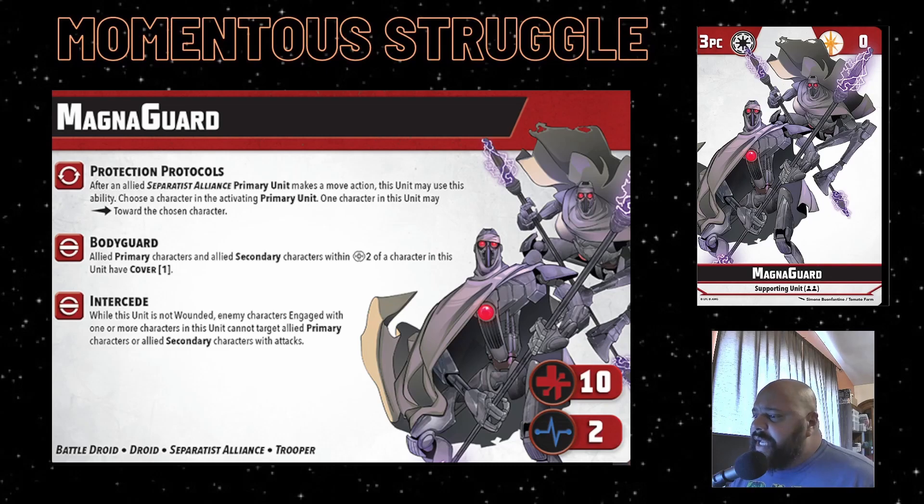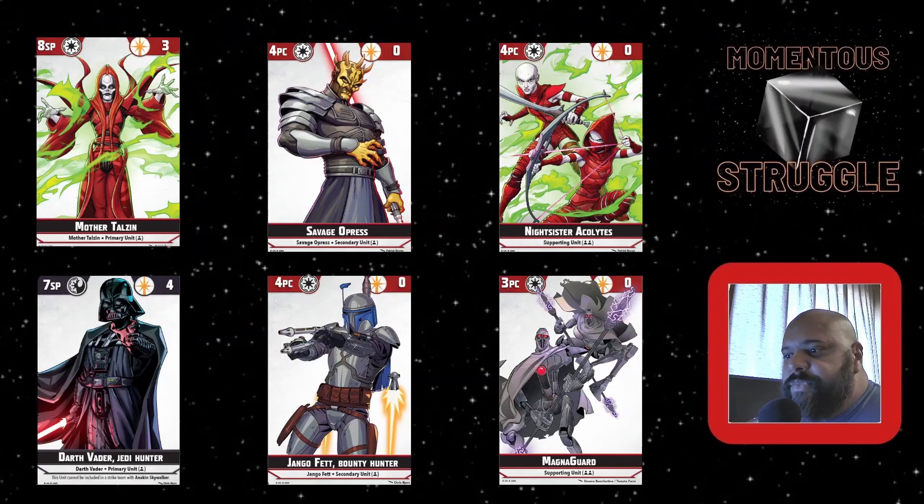Wrapping it all up, here is the strike force: Mother Talzin with Savage Opress and the Night Sister Acolytes, plus Vader with Jango Fett and the MagnaGuard. It's a pretty solid melee-forward unit with some backline action from Mother Talzin and the Night Sisters, and Jango just being a solid all-around piece. I think it's going to be a fun one to put on the battlefield and give a shot. As always, I want to thank each and every one of you for listening - may the Force be with you.